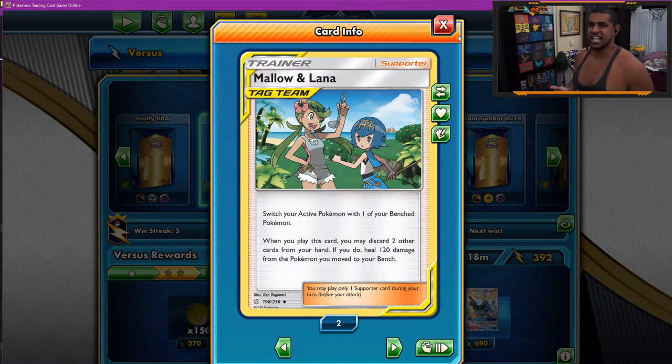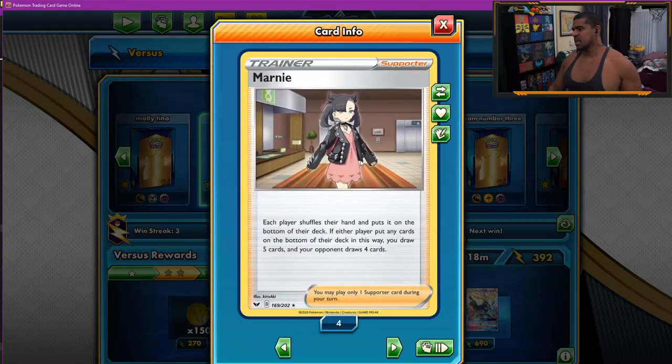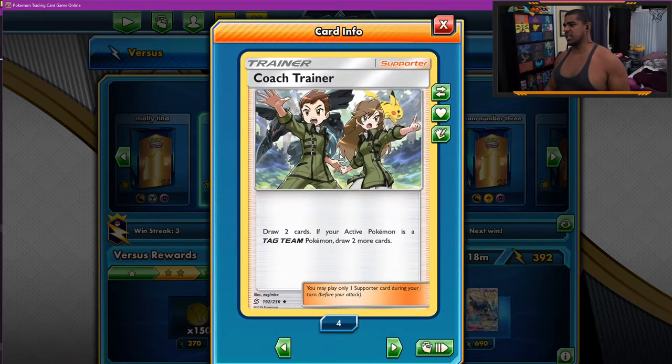Once you've set up one Ultimate Ray, you've got a benched ADP ready to go. You get Marilana into the next one, you can get a little bit of a loop going. Also, if we've taken a bit of damage just after the GX, we can Marilana switch and then get back into Ultimate Ray. It's really vital that we keep that first ADP alive — if we don't get to Alter Creation, we just lose. We play three Marnie because we're going to have a few more supporters that let you see cards.